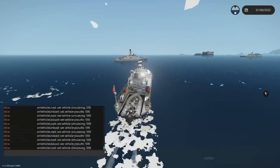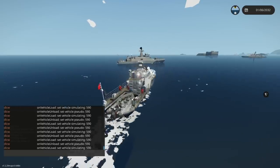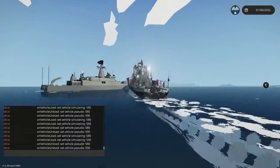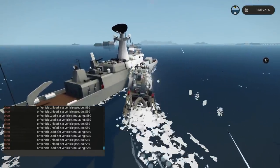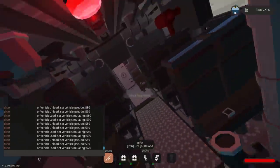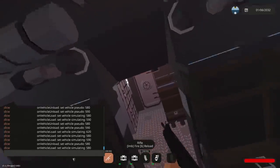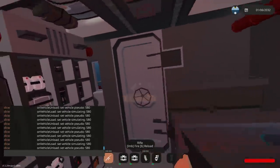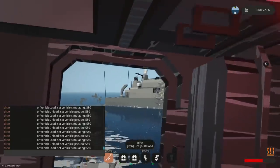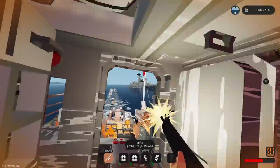They're moving fast. Those shells are going right over us. Here we go — we're gonna use him as cover. We're getting lit up from the side. All right. Geez, we're getting shot here. We need to get out of this thing. Let's get in the water and let's try to get aboard. I might have to zoom myself up. I hope they have ladders. Oh, that hurt. They're shooting at us — fire back! This is the most intense thing ever in Stormworks!